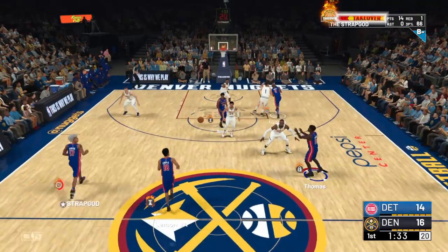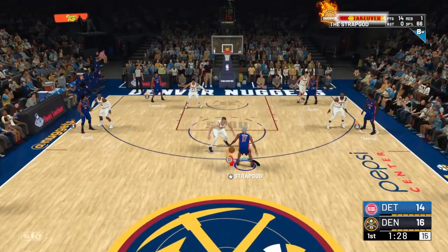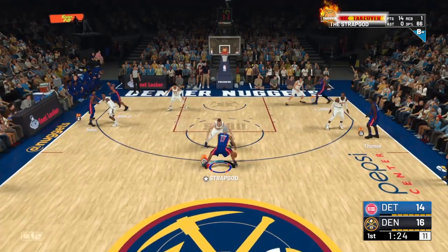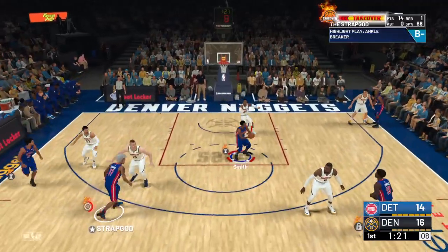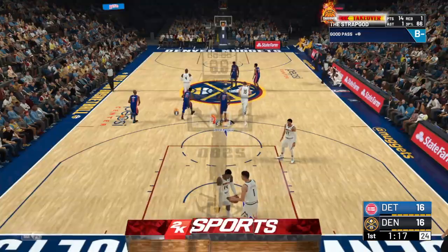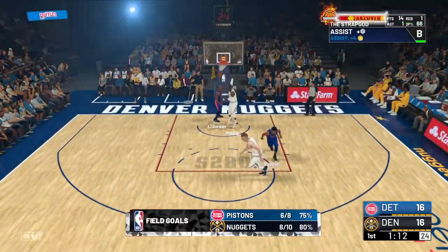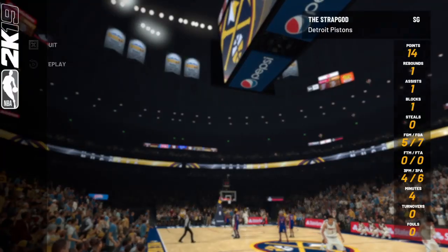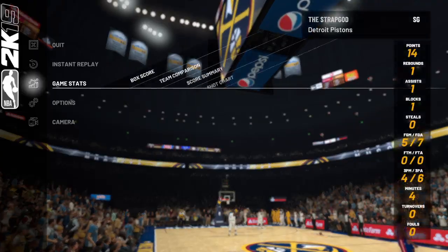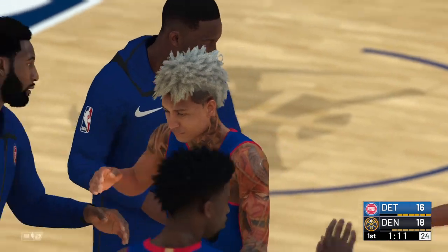I'm doing rhythm dribbles, cooking on the guard defending me, waiting until I'm open and then pulling up. I passed to a teammate who got the green — that's my first assist of the game. See how easy it is? With team takeover you can literally just make your teammates shoot. Now checking the categories — all I need is a steal and I'm already leading everywhere else.